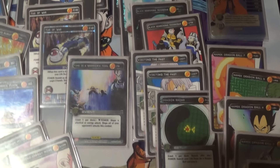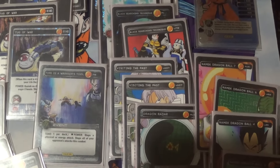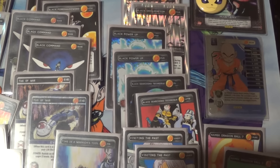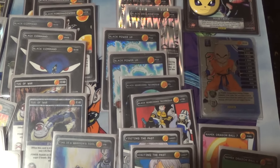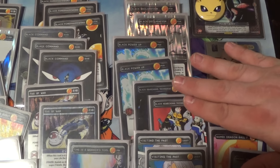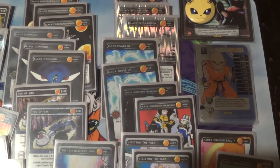There aren't as many setups and drills as a typical Krillin build. We have Visiting the Past, of course, and two Searching Techniques. Rob wasn't originally running any techniques but his teammate Keith convinced him that cherry-picking two cards from your opponent's deck is a crucial way to attack their win condition — for example, removing Dragon Radar against ball decks.